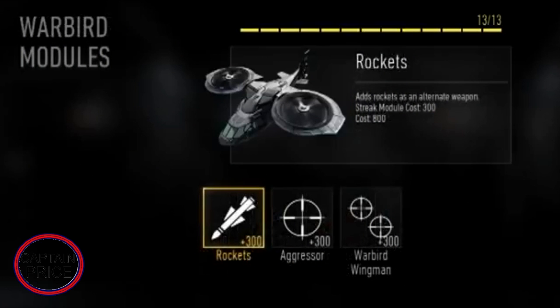Next up is the War Board, which costs about 800 points. You can upgrade it to have rockets for 300 points, and also upgrade it to control itself autonomously like some previous Call of Duty games — very useful if you're a run-and-gunner who doesn't want to stop and control scorestreaks. Another upgrade lets a teammate team up and use it with you, which sounds like a lot of fun. There will probably be more attachments beyond these.